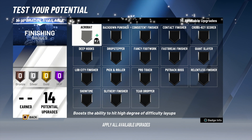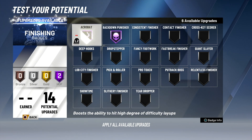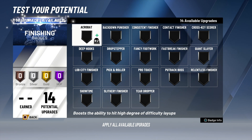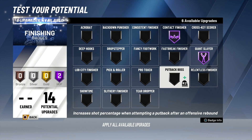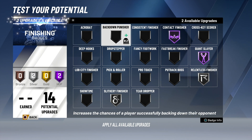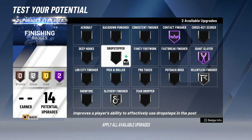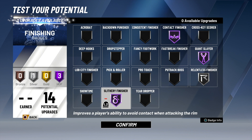So I've got 14 finishing badges. Can I just give them all Hall of Fame? I've got like four upgrades. I'm going to go Giant Slayer because I think this could be a really OP badge. Contact Finisher — give me Hall of Fame. Relentless Finisher — Silver maybe, four left. Slithery Finisher — Hall of Fame as well. That's three Hall of Fame. Pro Touch — not really bothered with that.